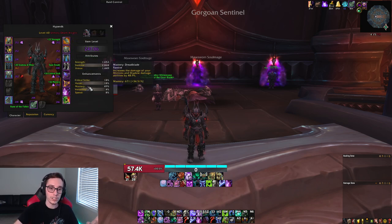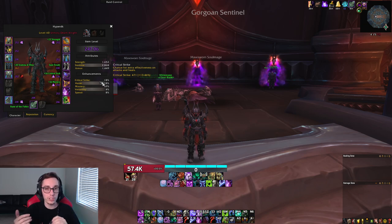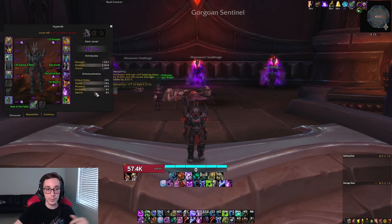Stat-wise nothing's changed — you want a ton of mastery, a ton of haste, and middle-ground crit. Versatility doesn't matter too much. Keep in mind that item level will almost always be better than trying to go for specific stats. Even if your stats are all out of whack, equipping your highest item level gear will usually result in better DPS than trying to min-max your secondaries. But if you can, always choose mastery and haste over the other stats. Crit has gained some value, but just keep that in mind.